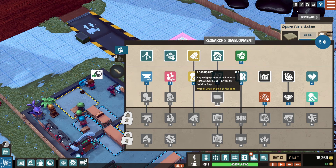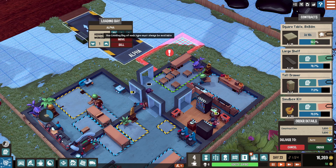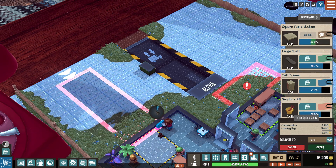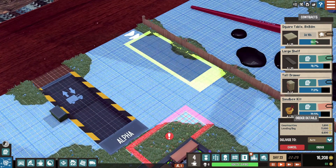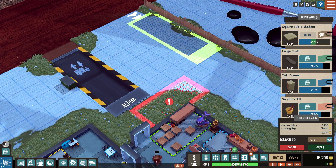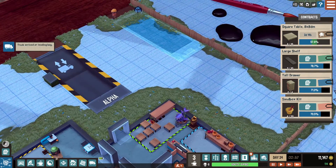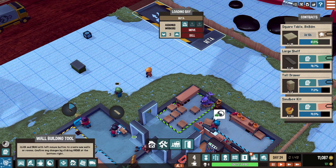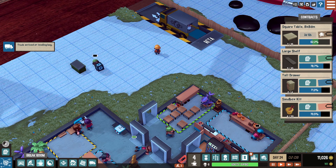I'm going to do this loading bay — get rid of this, order that. I'm going to delete this one and sell it. Now build here properly like I want to. My cash is pretty low because these are expensive. This will be my current transport station. Always make sure your orders are fine — it's a mess, we can fix the mess later. I always forget how much of an undertaking it is to take on bigger type items.